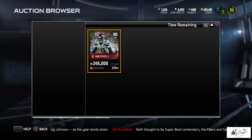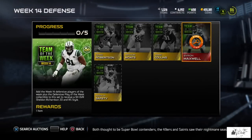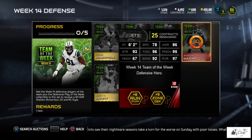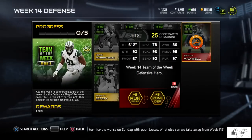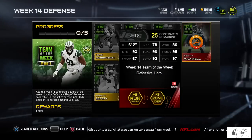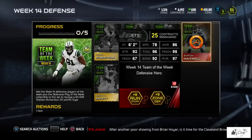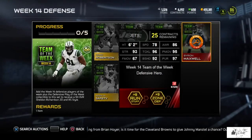Let's take a look at our 93 overall Sheldon Richardson. He gives plus 8 to run stuff and plus 9 to zone defense. He has 93 strength, 96 tackling, 95 power move, 97 pursuit, and 92 block shed. This is his first elite item of the year in Ultimate Team — he went from an 82 to a 93, and he has a fantastic elite defensive hero item.